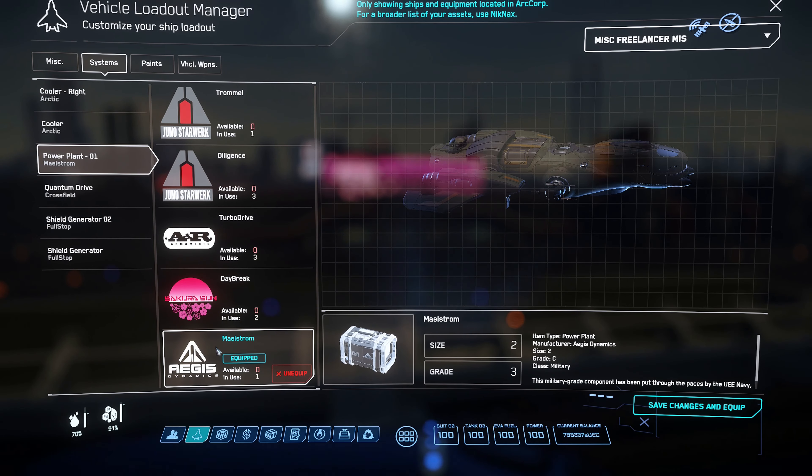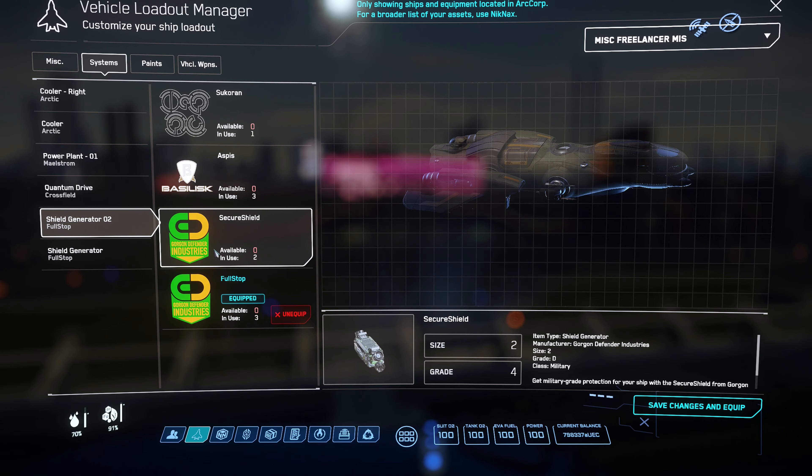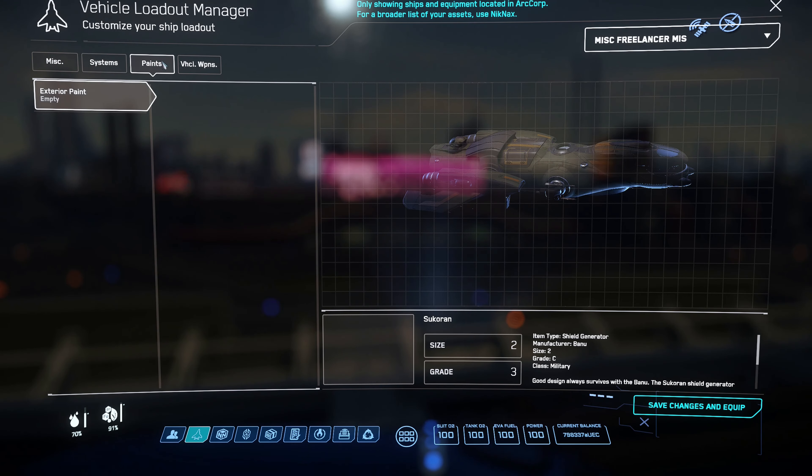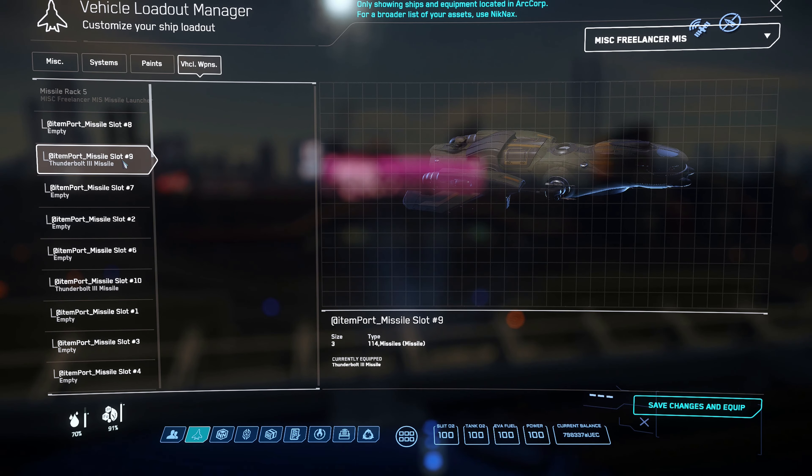Power plant: we have the Maelstrom, size 2 grade 3, military grade, from Aegis Dynamics. There's a lot of military stuff here — very impressive. Shields are size 2 grade 3 military as well — no problem with them. The Quantum Drive is a Crossfield, which is a very good QT drive. So the stock components are all military grade and the Crossfield is excellent in my opinion.